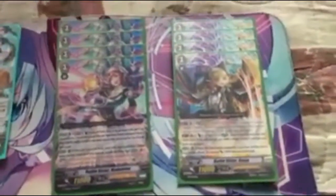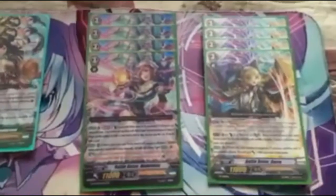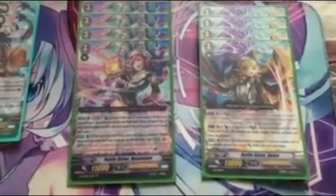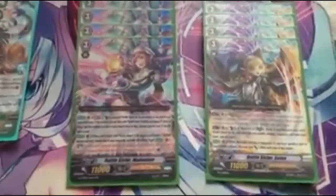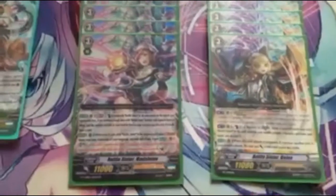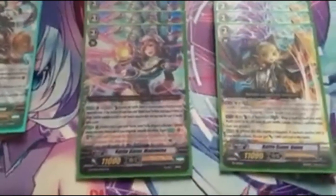So that's it for the G-Deck, now we're entering grade 3s: 4 Battlesister Madeline and 4 Battlesister Jelly. Madeline's ability: when a Battlesister strides over her, she gains the ability where every time your rear-guard Battlesisters do not hit, Soul Blast 1 Battlesister, counter charge a card. Second ability: end of your opponent's turn, if you have 3 or fewer cards in hand while you have 3 or more Battlesisters out on your field, Counterblast a Battlesister, draw a card. She's still pretty good to keep your hand in check.